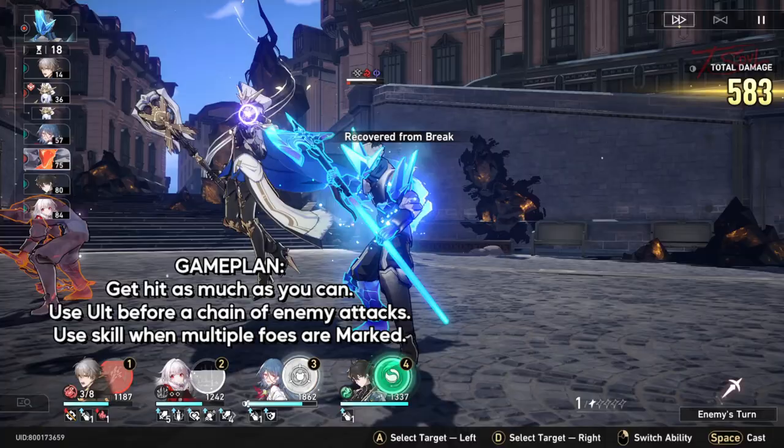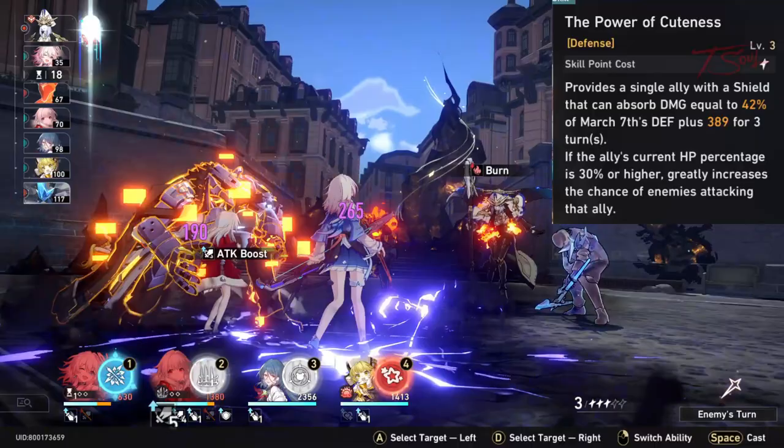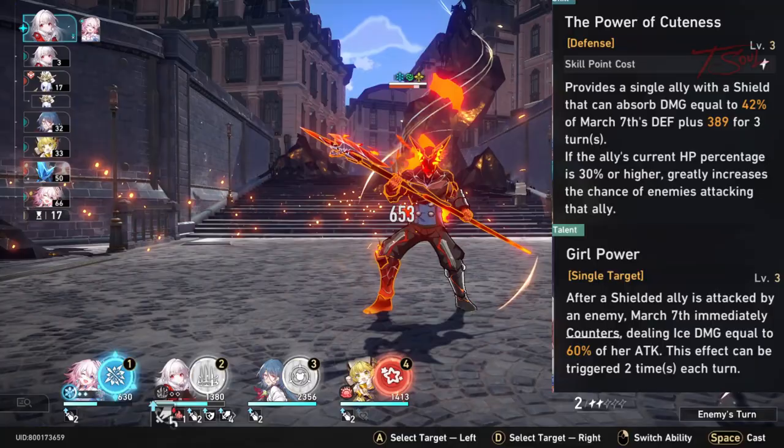So the game plan with Clara is to get hit. There are several methods to bait attacks. The easiest and one of the best ways is to use March 7th. Her shield gives the target more aggro for three turns. Not only do you get counters from Svara, but March 7th also gets to sneak in some hits.